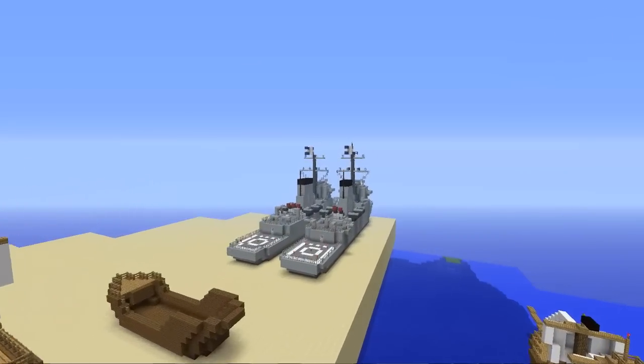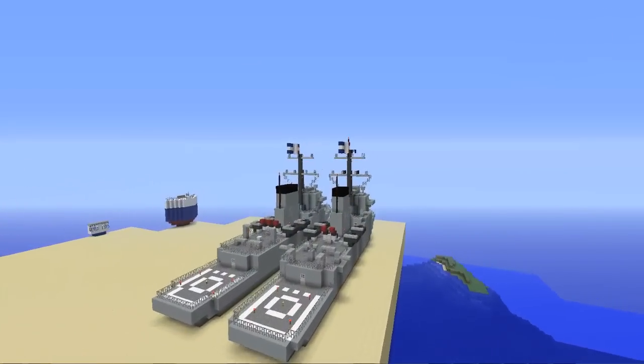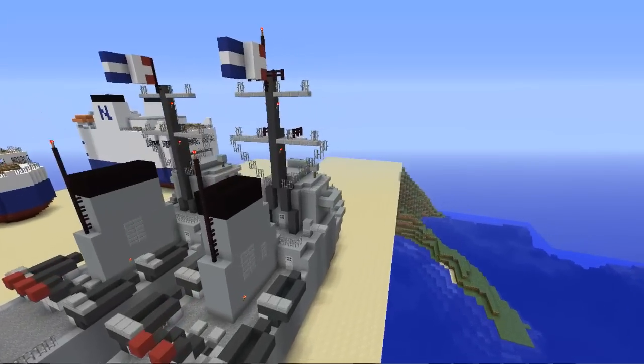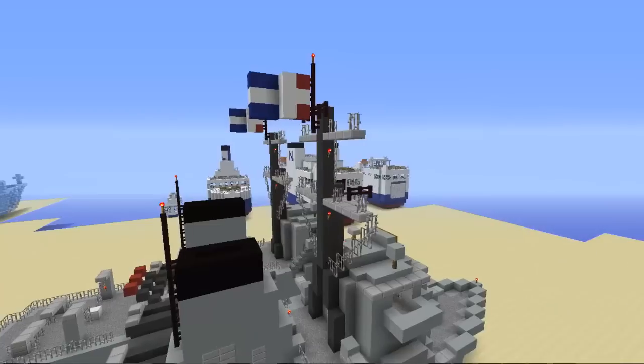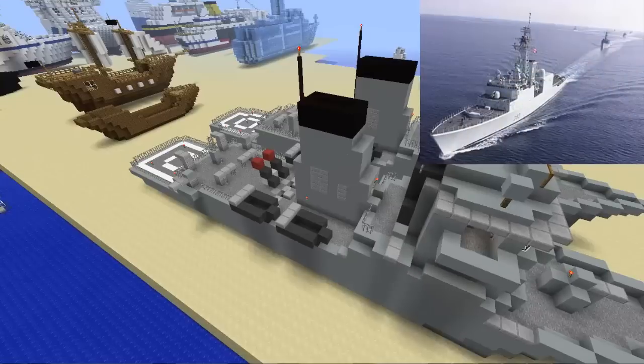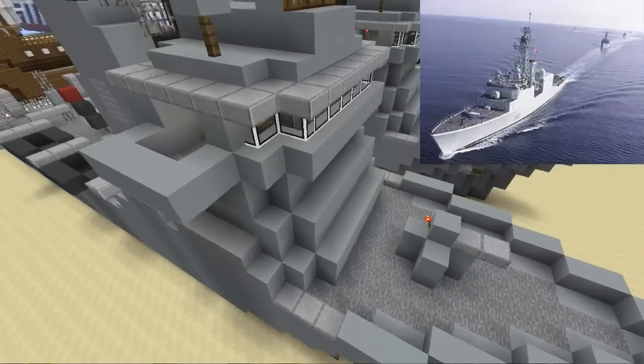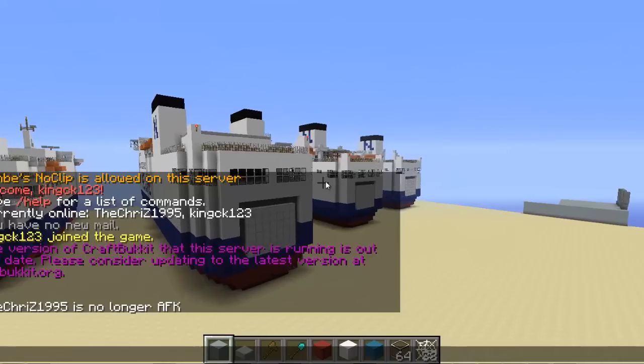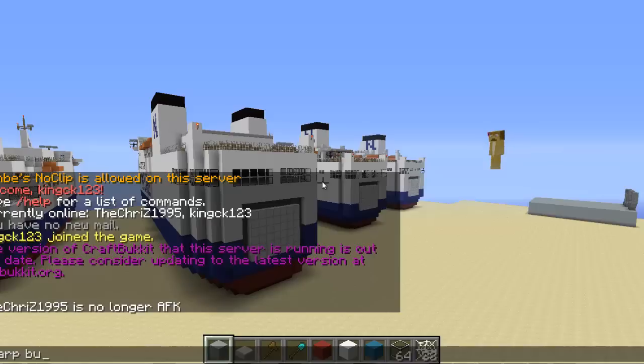This one right up here is one of Nano's last builds with us, because unfortunately we had a little bit of a disagreement with Nano and he is no longer part of Operation Infinite Ocean. This is pretty much one of his last builds — it's just a little destroyer, I believe. I think we'll warp over to our building grounds now because there's not much over here.